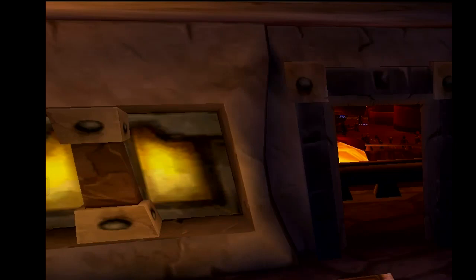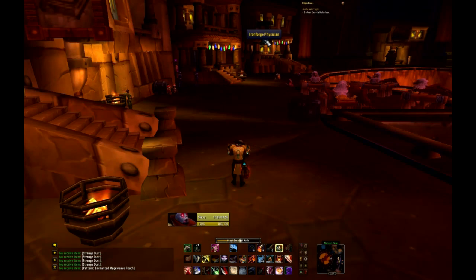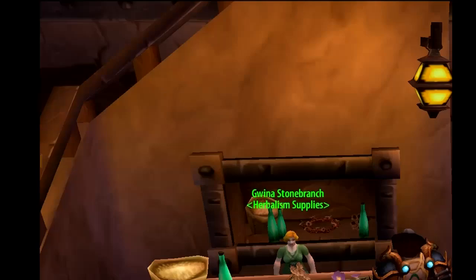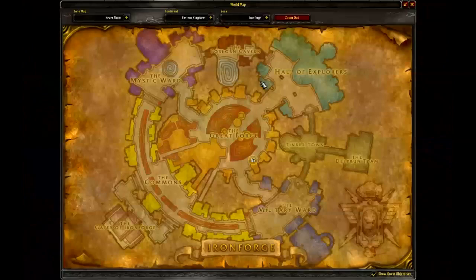That two-handed intellect recipe right there sells on my server for about 18 gold — I just bought it for under a gold, so that's always good. Go ahead and start in Tenaris, do those two vendors, then go to Gadgetzan and do the two vendors there. Then you want to hearth and port to Ironforge and go through this route right here. It's pretty convenient — it's in a semi-circle, so it's pretty easy.